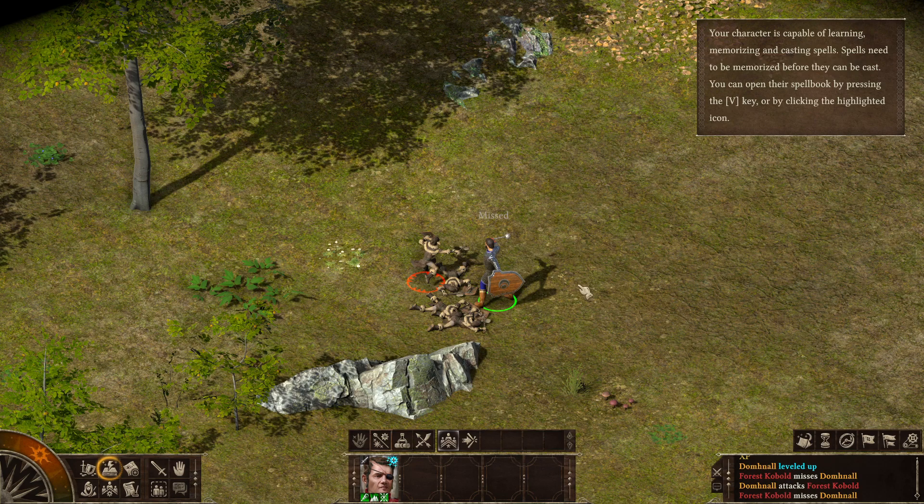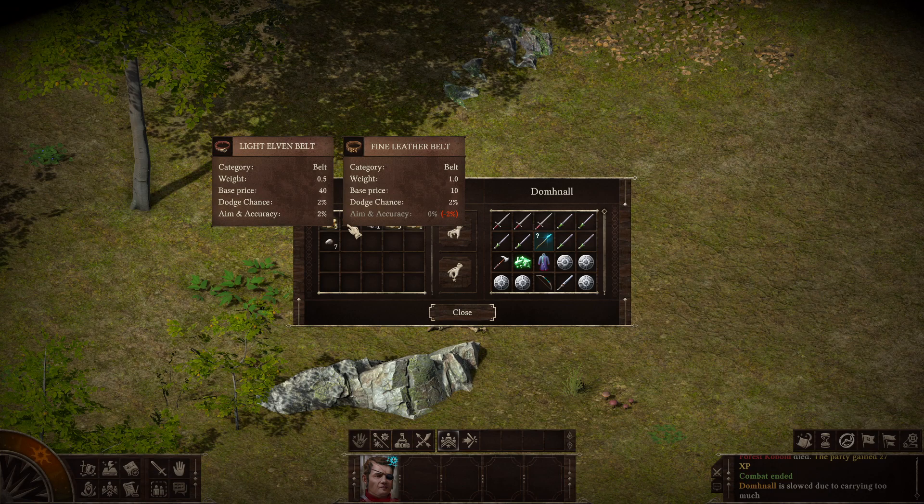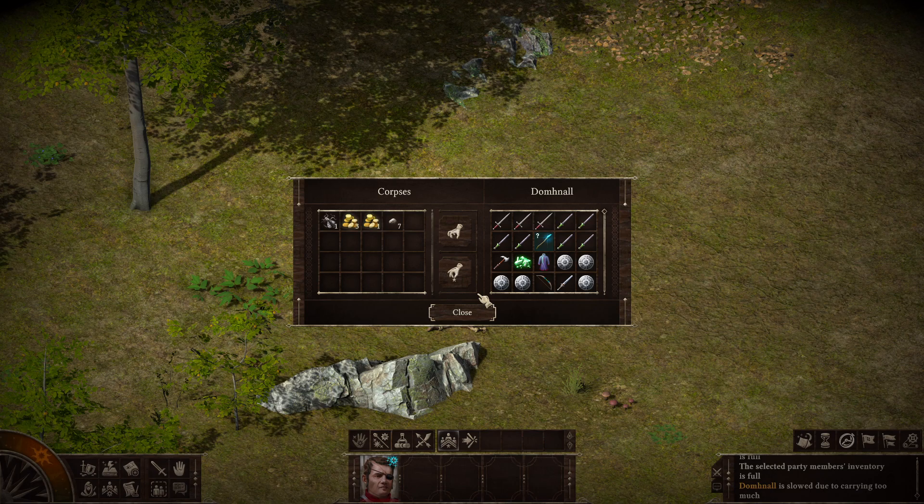We just leveled up again. It's a handful of gold, some round stones, and a fine leather belt. It is a downgrade — it still gives us that 2% dodge chance, but we lose the 2% aim and accuracy bonus that we have with our current elven belt. And our inventory is full.